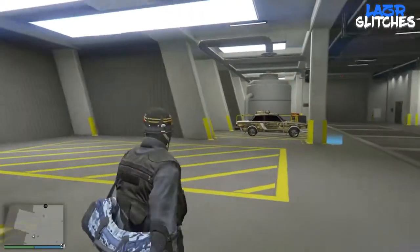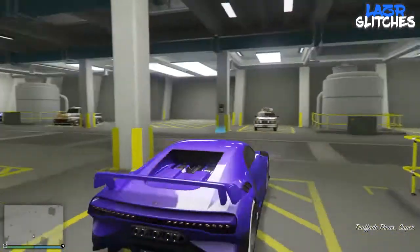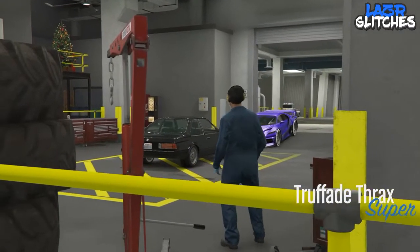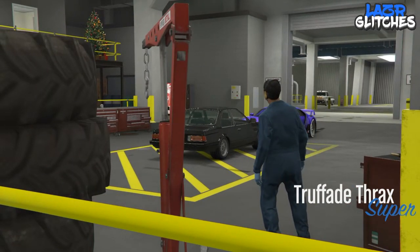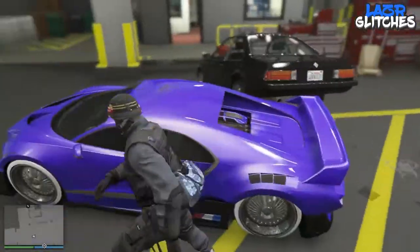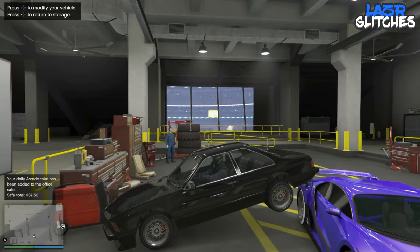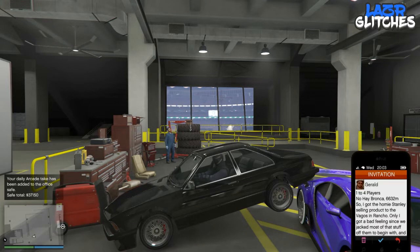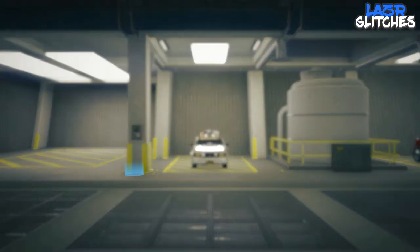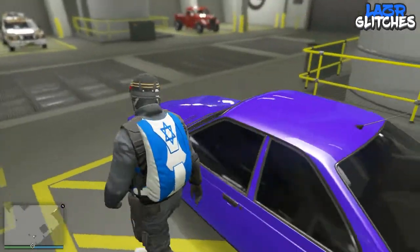Once you've returned the Benny's car to storage, grab another Benny's car — it has to be in your workshop. Here I'm getting in the Frax and taking it into the mod shop by clicking right on the d-pad. Once the car is in the mod shop, exit the vehicle by clicking circle or B, get into the car you want to put modifications onto, open your phone, hover over the Gerald invitation, hold pause, and when you release the pause button click X to accept the job. You should hear the click and the pause at the same time, and you'll see a quick glimpse of the modifications transferred onto the car.